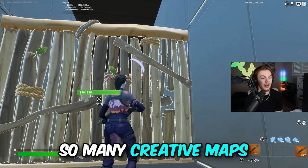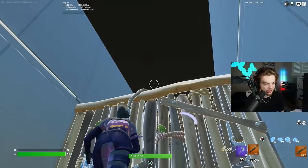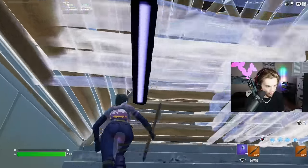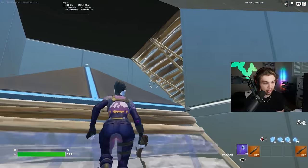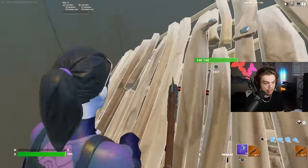There are so many crosshair placement practice maps in creative — you can literally work on your peanut butter edits in these maps. If you're trying to get better, I highly recommend practicing your crosshair placement because it affects more than just your aim; it affects your overall in-game capability.